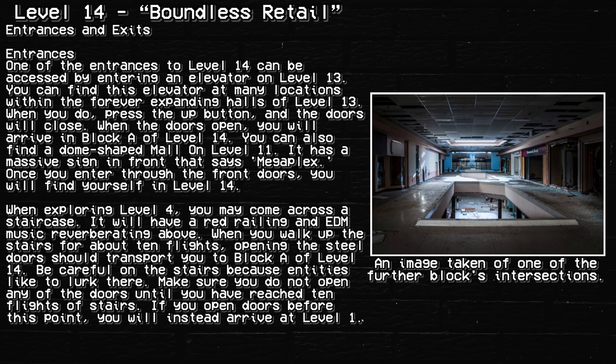While exploring Level 4, you may come across a staircase with a red railing and EDM music reverberating above. When you walk up the stairs for about 10 flights and open the steel doors, you should be transported to Block A of Level 14. Be careful on the stairs because entities like to lurk there. Make sure you do not open any doors until you have reached 10 flights — opening doors before this point will instead take you to Level 1.